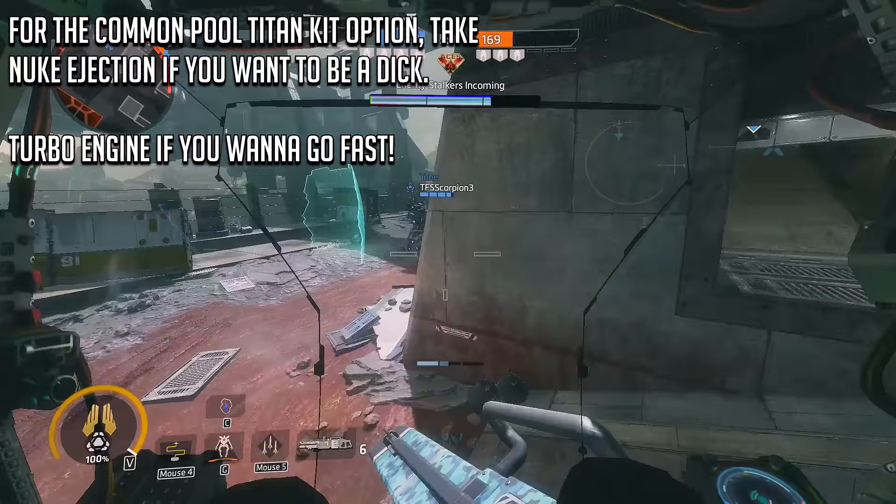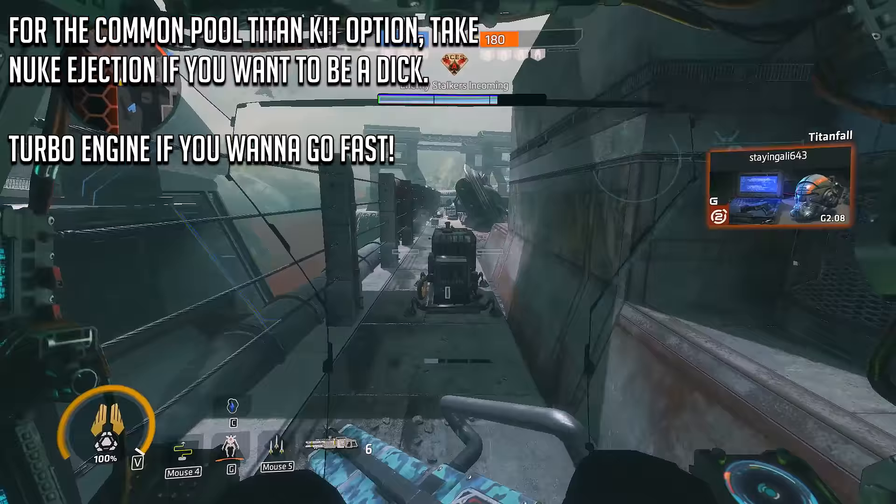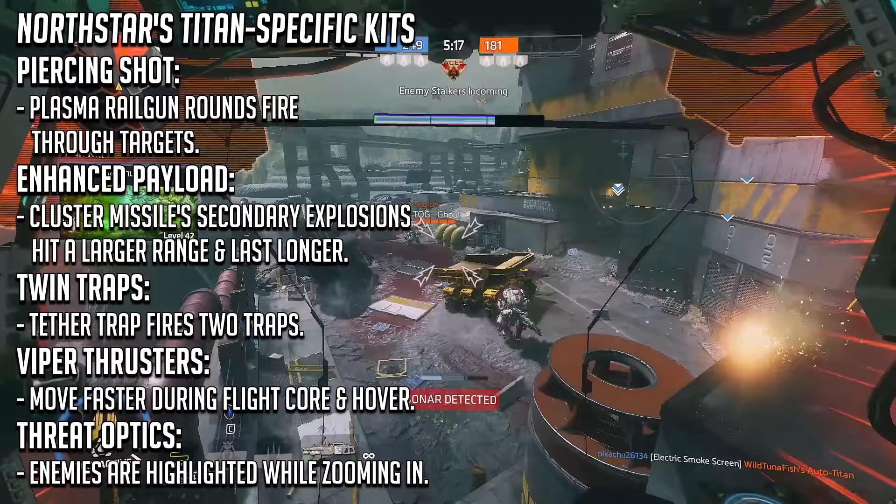For the common pool Titan kit option, I've made it pretty clear by this point that Nuke Ejection is my go-to — well, because I'm a straight-up dick. But I've also found that the Turbo Engine is a great addition to Northstar, as having that one extra boost can really give you the extra distance you might need to get clear of an unwanted situation.